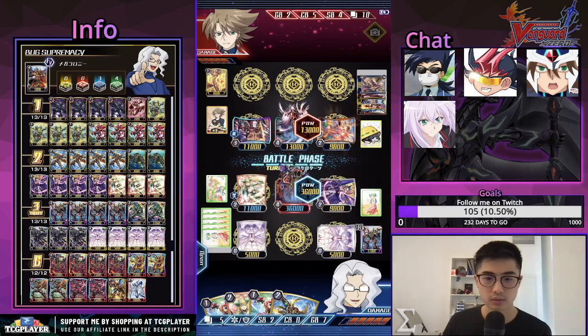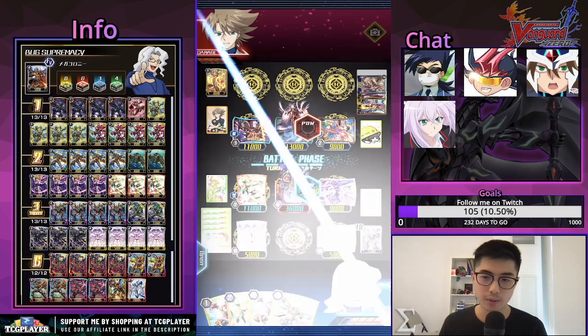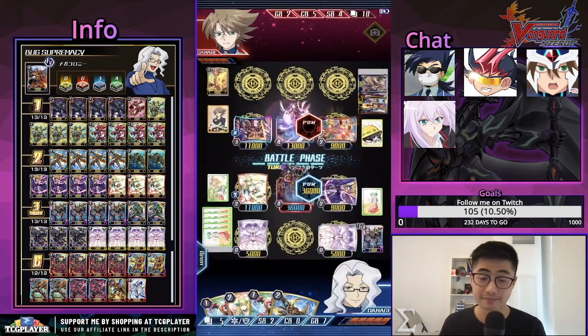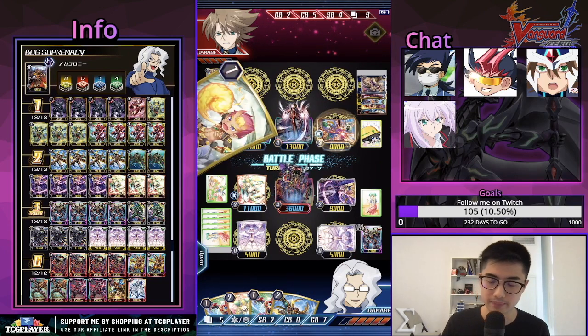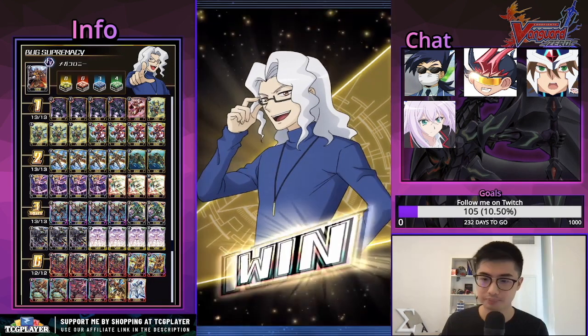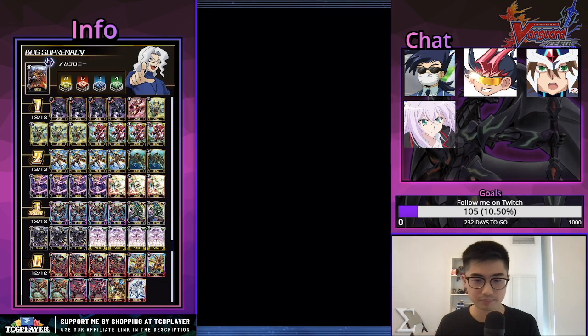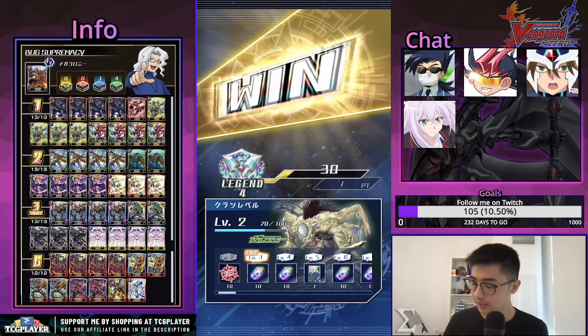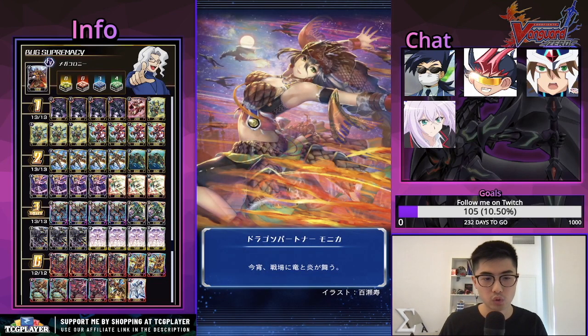We can paralyze this again — doesn't make a difference at this point but it's something, and that's their last PG. We're gonna win with the grade four Dark Face. Dark Face is a really good card — just ignore intercept, paralyze them as well as icing on the cake, and then you win the game. Very nice — obviously Mega Colony best deck, saying that sarcastically, don't quote me on that.